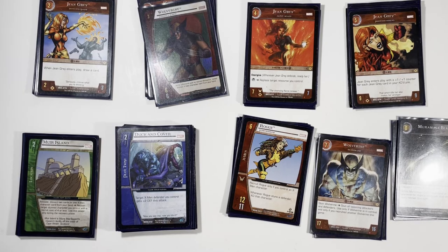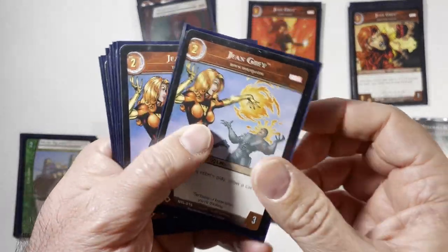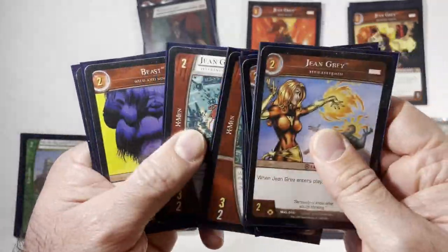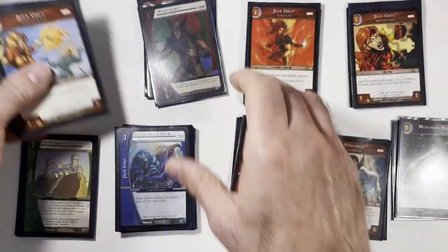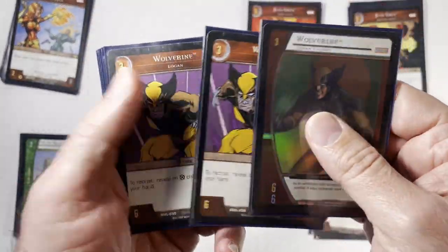Welcome back to Random Work Reviews. This is my Versus System X-Men deck — it's really a Jean Grey and Wolverine deck, focused on those two characters. Some people call it an 'angry redhead deck' but I don't think it's quite that build.